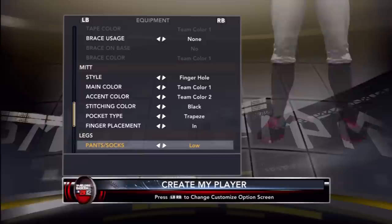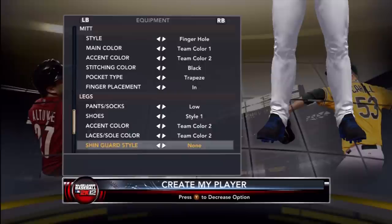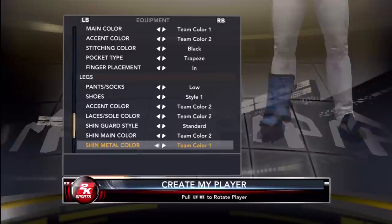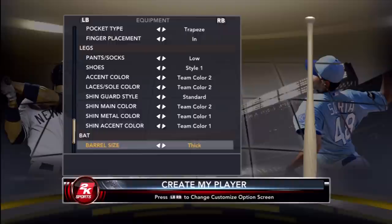I wear baggy pants in real life so I'm going with baggy — well, tight around the leg. For shoes I'm picking style one, team color two for both laces and accent color. Shin guard I'm going with standard, team color two and team color one.